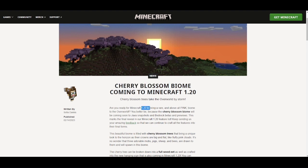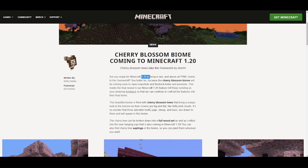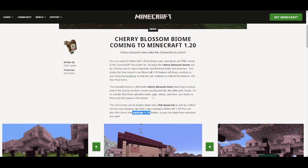Yeah, 1.20! Somewhere in here we get a full wood set, we get saplings. Oh my god! And then pigs, sheep, and bees will spawn here.